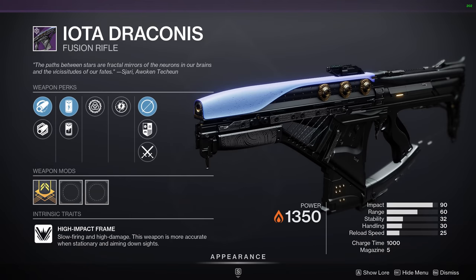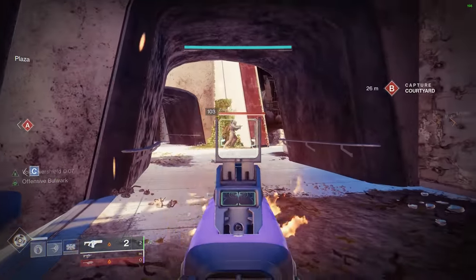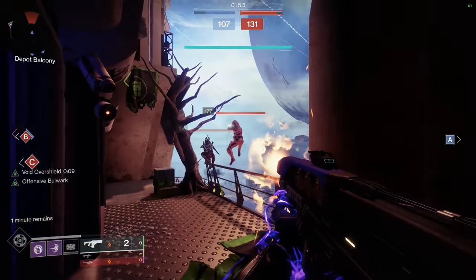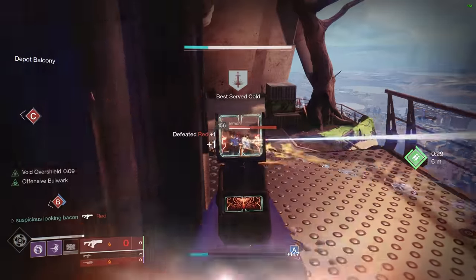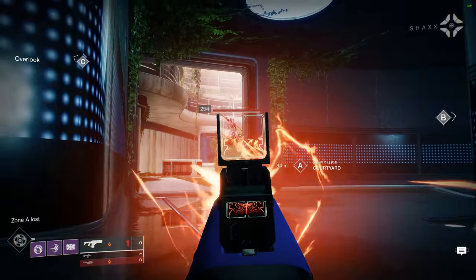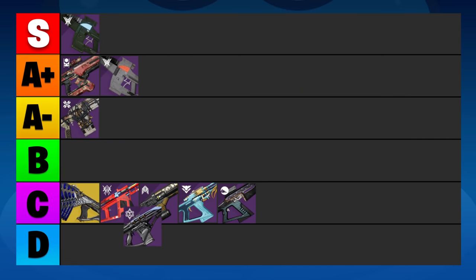Iota Draconis from Season of the Lost is yet another high impact fusion. It's in the worst archetype, and the only way to get that 3-bolt kill would be High Impact Reserves. Unfortunately, there's no perk in the left column like Slideshot to guarantee you can always take advantage of this. The final nail in the coffin is the poor base stats. I really disliked this one while testing it, and I'm going to put it in the D tier.